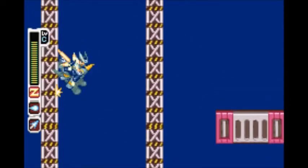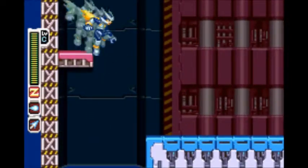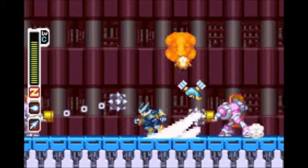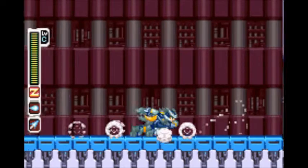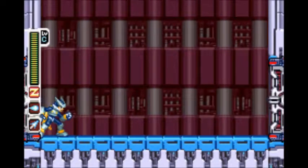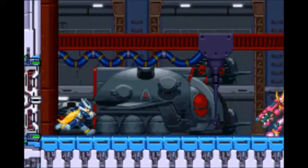But you still gotta be relatively careful. Once you get to the top there's some health restore, another mace guy, and a floating... are those solar panels on top of it? Although I guess we'll never know because I killed it. But anyway, we're at the boss, who according to that photo in the mission select is Fighting Fefnir.